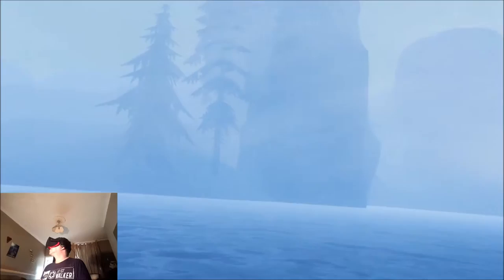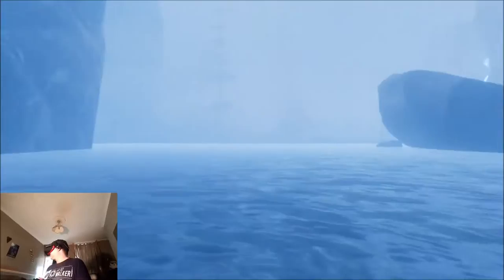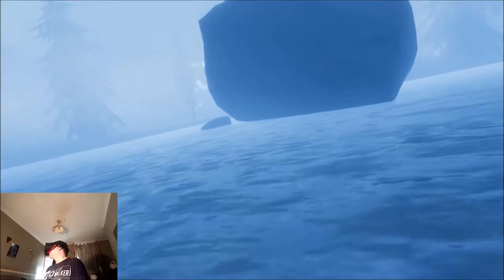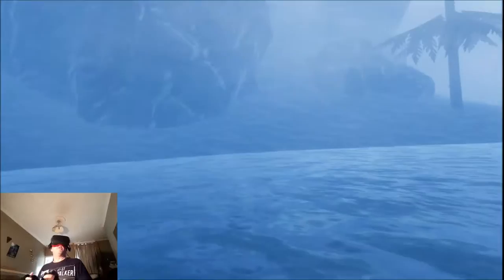We seem to have a bit of a blizzard going on here — just going to check out the effects. The game: you can move by looking as well, so you just look where you want to move and hold down the move button. The left thumbstick is for moving, the left trigger is for running, and the right thumbstick is for snap turning.